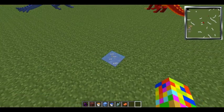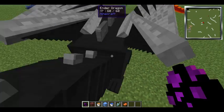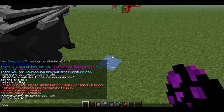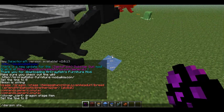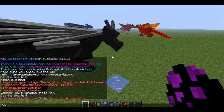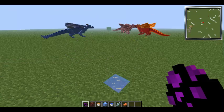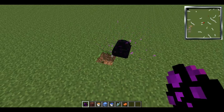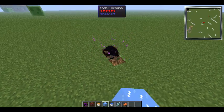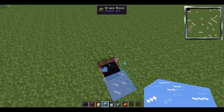And now for the ice dragon. You have to do the command really close to the egg, but you don't really want the egg to be on it. We have a glitching-out egg right here. Now we have an ice dragon — hopefully this won't suffocate.